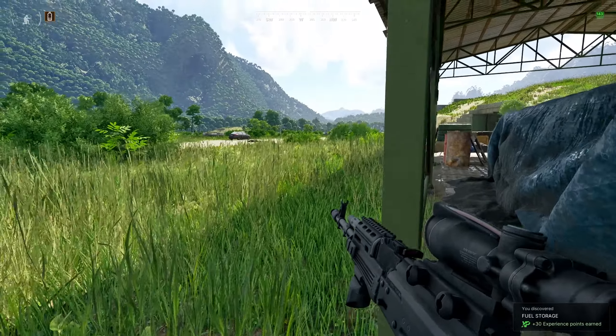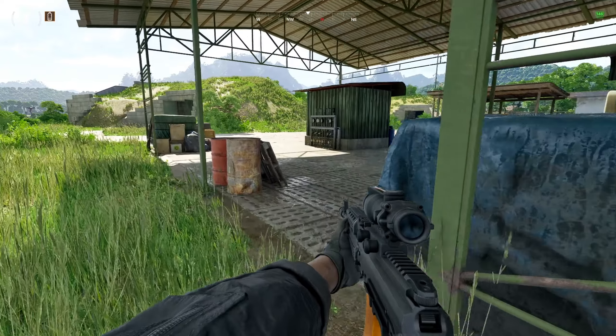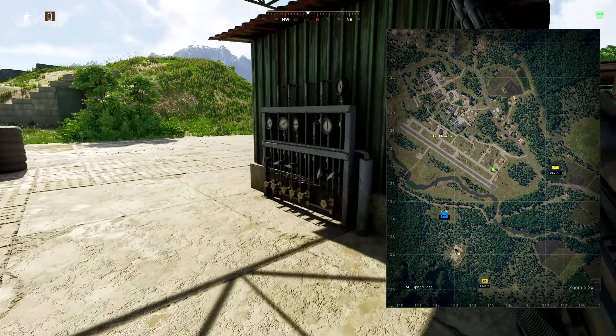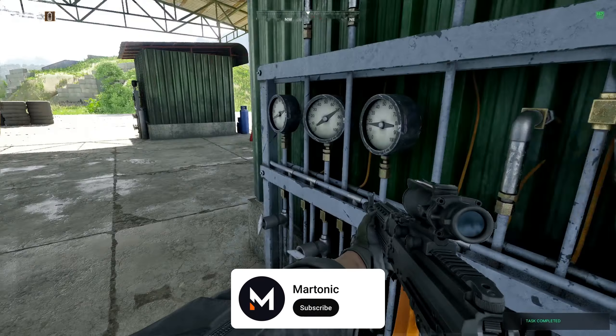This is how to complete the Neighbourly Help task in Greyzone Warfare. Head to Fortnreath to this location right here, and check the fuel level of two buried fuel tanks. Once you check both of them, that is how to complete Neighbourly Help.